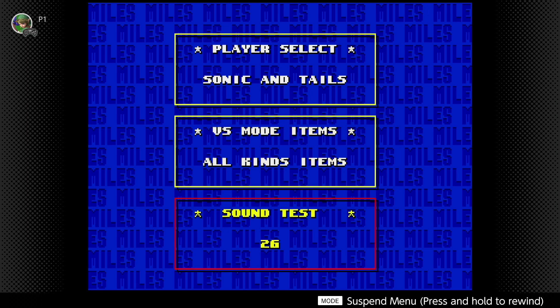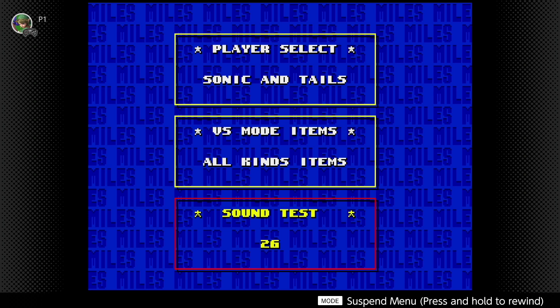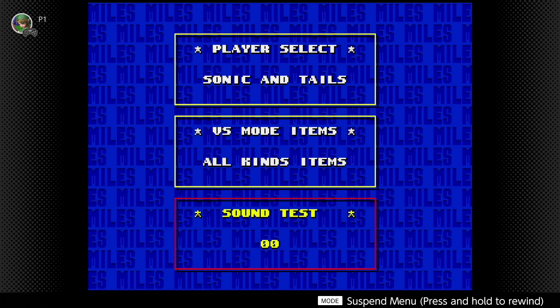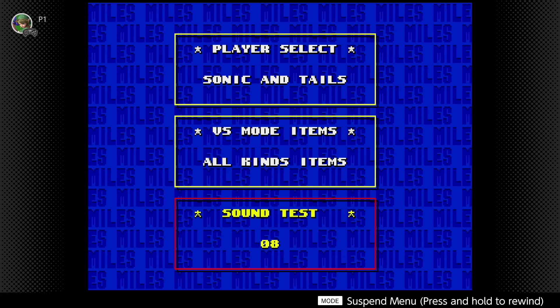The first thing you got to do is go into the options menu, which you can get to from the title screen, and then come down to sound test. Sound test is where you pretty much put in all of your passcodes — you got to play certain songs in a specific order. The first code we have to put in is the level select code.